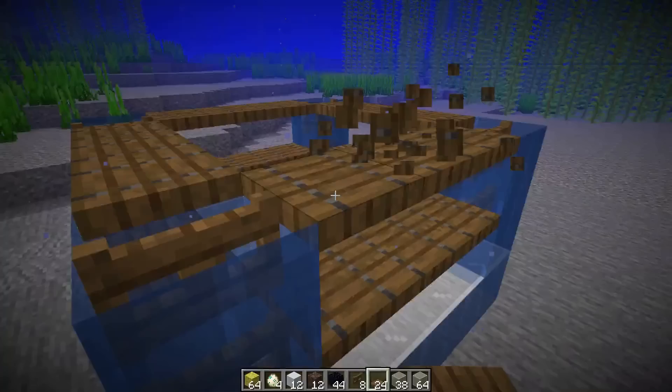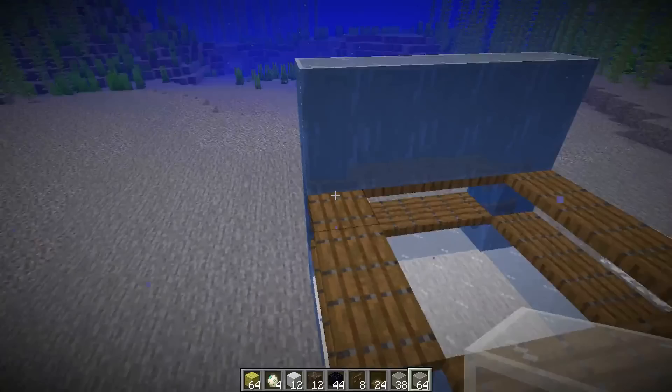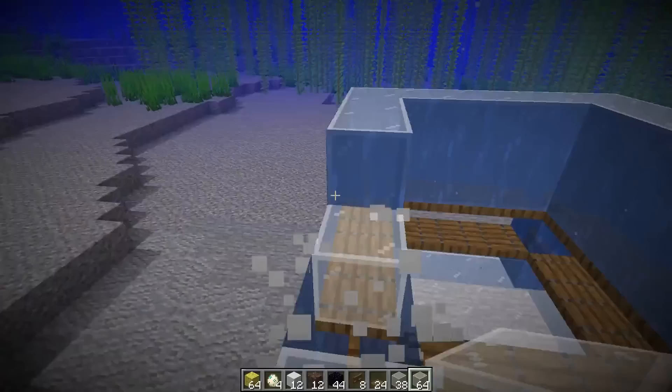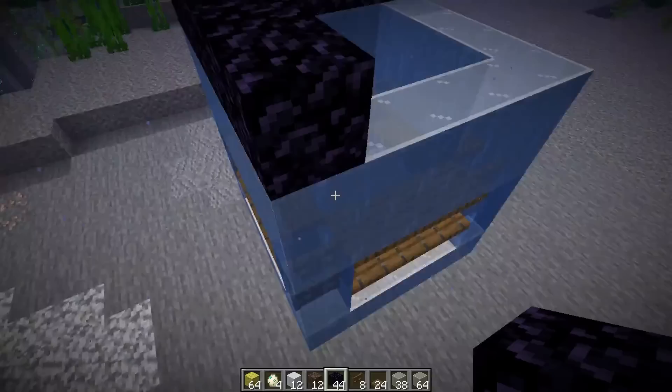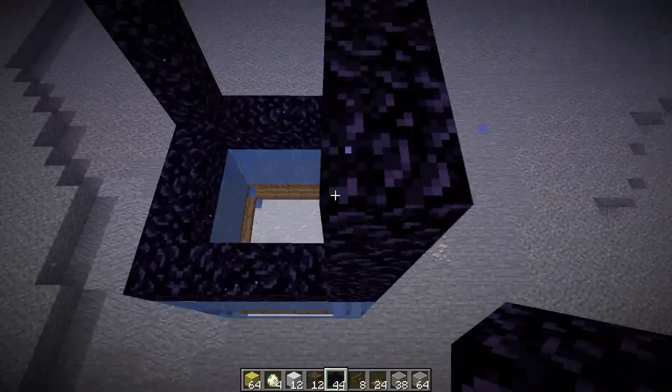Then go up two blocks with that block once again and go around the edges like this until you have surrounded the entire thing — in my case, glass. Then you're going to build yourself a bunch of portals up here. Go around like this, go four blocks up, and just keep continuing this pattern until you have a bunch of three by three nether portals.